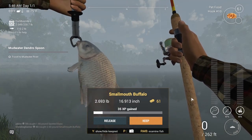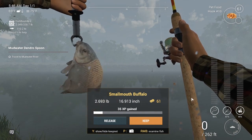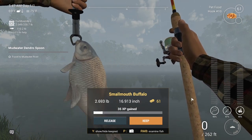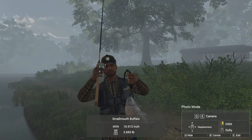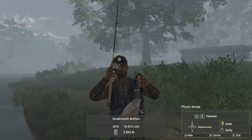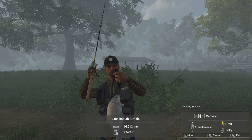I'm literally chasing this smallmouth down the side of the stream. Fighting fish on low-level gear is difficult — just so you guys know, you're gonna spend some time doing this. You might spend 15 or 20 minutes fighting a fish — it can definitely happen where you have to run around. I started on the other side of the lake and I've only gained about 10 feet on the fish. We finally got our smallmouth buffalo — $61 and 35 XP. That's the hardest fish to catch on this map. We haven't even made it through two in-game hours using level four and under gear — pet food on a number 10 hook.